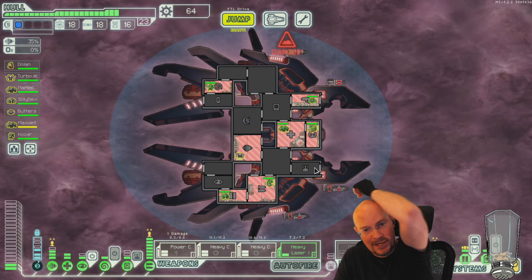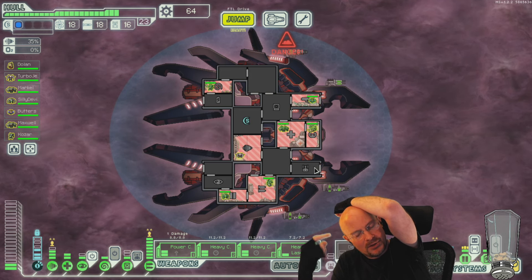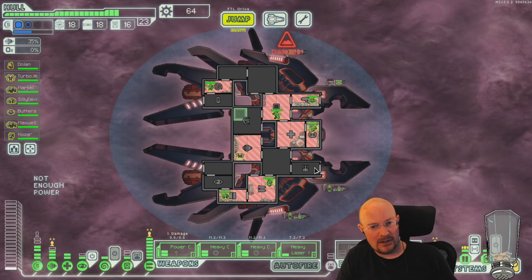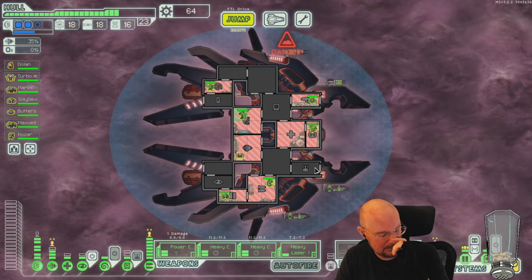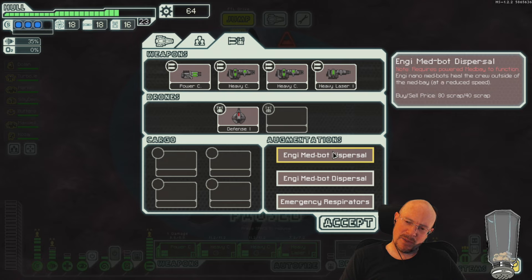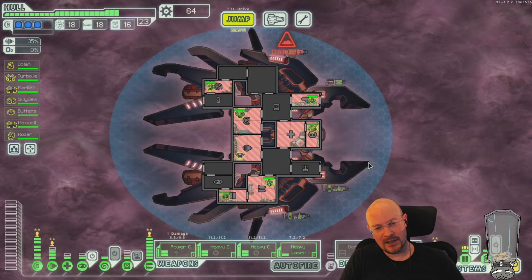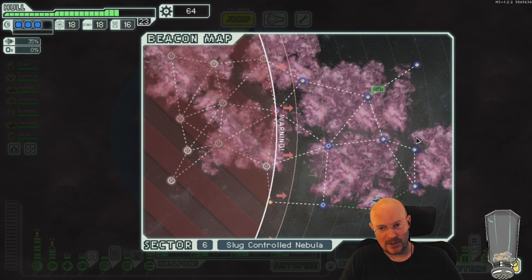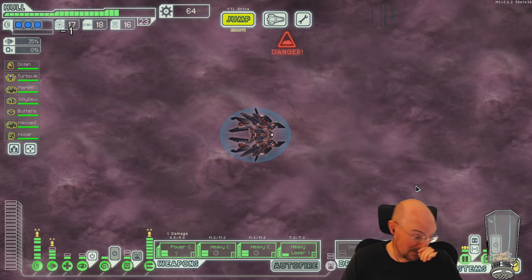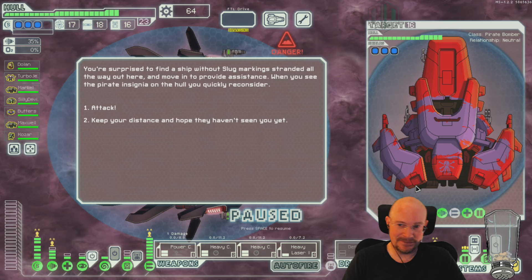Oh, now I understand — when they mind control my crew, my crew is no longer considered friendly for the Engi MedBot Dispersal. Is that right? I think that might be right, and that's why my guys are just randomly taking damage. That's a weird interaction — that is not an interaction you see every day.